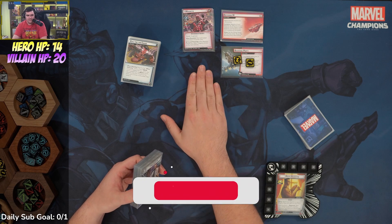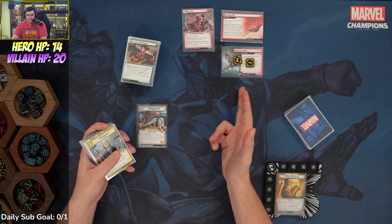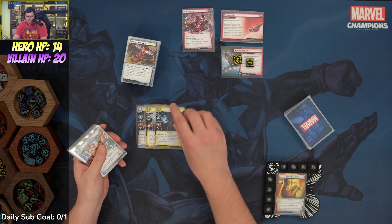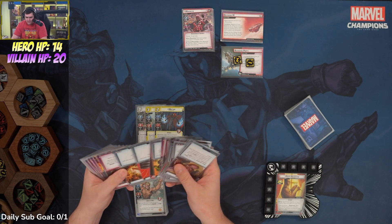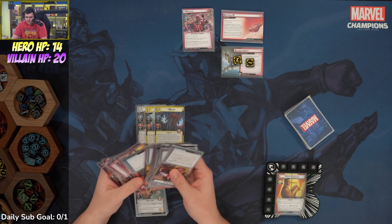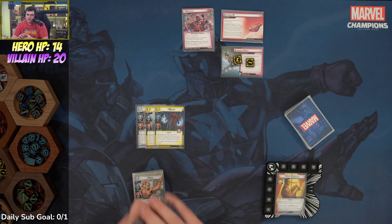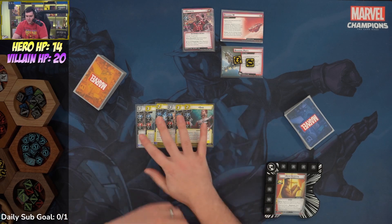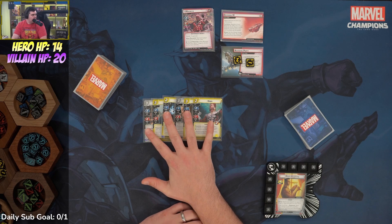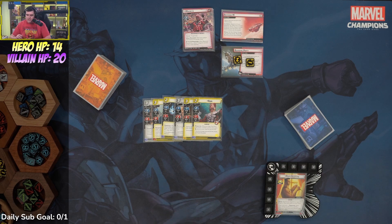There are a couple of things you can really check against Magneto. The ally lineup: Professor X is here for Magneto's confuse as well as getting through the boarding party quickly. Blindfold because she's incredible. Wiccan for some damage — we have some really high boost cards in this deck so Wiccan can do massive damage. There's actually a four-boost in here. Angel for a cheap ally, Jessica Jones, and Arrows.